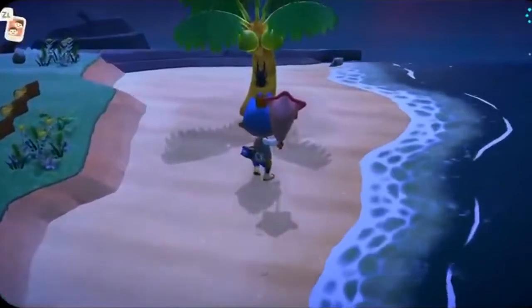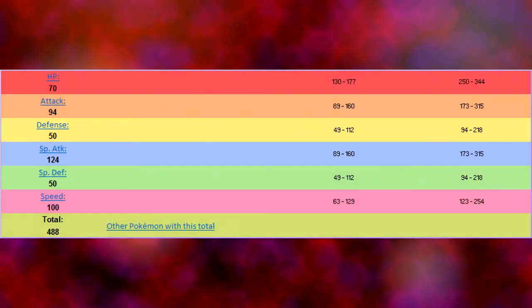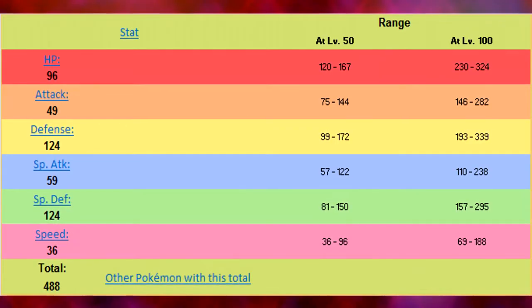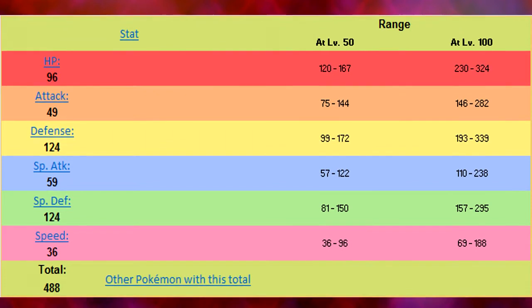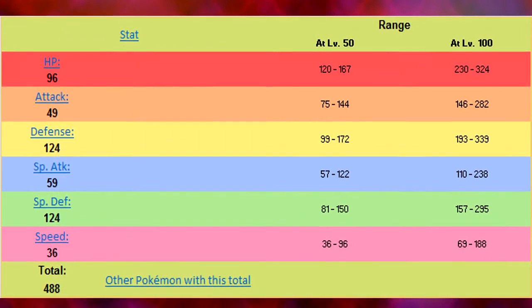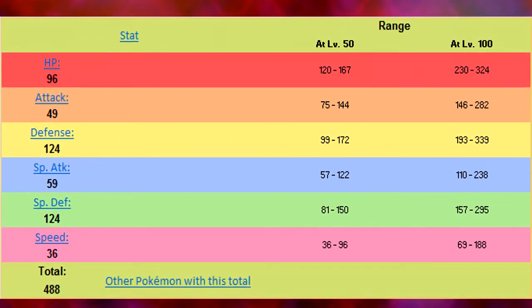So how do we fix this? What's one thing most bugs have in common? They're fast, and can hurt if they sting you or suck your blood. So let's bump up Mothim's speed and attack stats a bit, and let's turn Wormadam into a wall by bumping up its defenses a bit — not to a ludicrous degree, obviously — but to where you'd want to use it on your team as an early game wall, until you run into heavier walls like Chansey or Lapras later in the game. Same with Mothim, but instead of a decent wall, it can be a decent sweeper in early game.